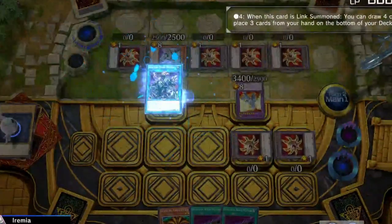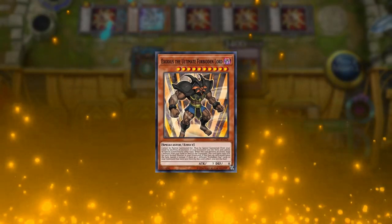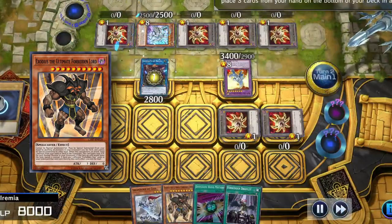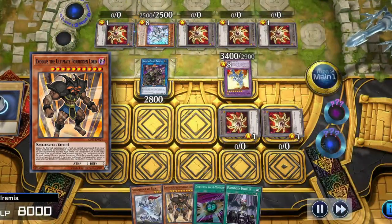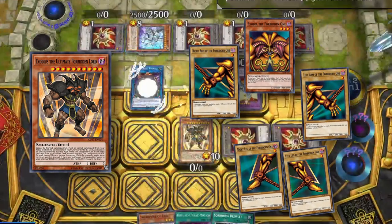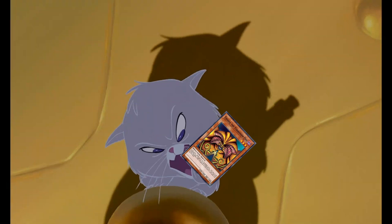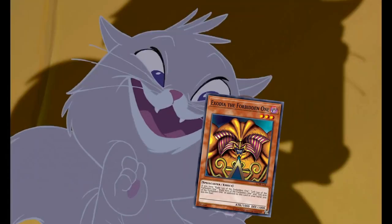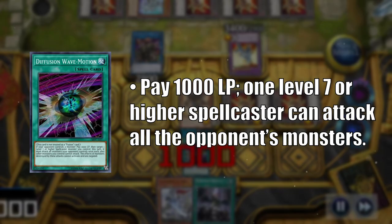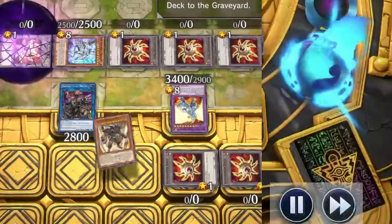Let's go digging! And there's our secret win condition: Exodius, the Ultimate Forbidden Lord. He can be special summoned by shuffling all monsters from our graveyard back into the deck. And if he attacks five times and sends all five pieces of Exodia to the graveyard, we instantly win the game. Which is where Diffusion Wave Motion comes into play. By paying a thousand life points, we can let Exodius attack all monsters our opponent controls.